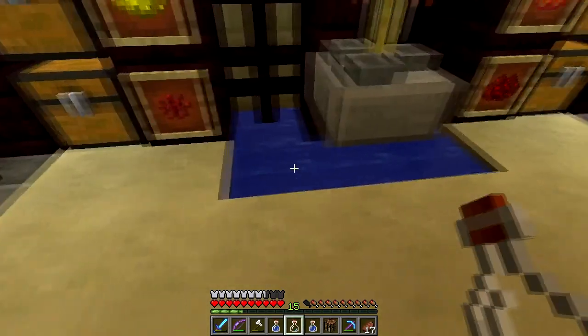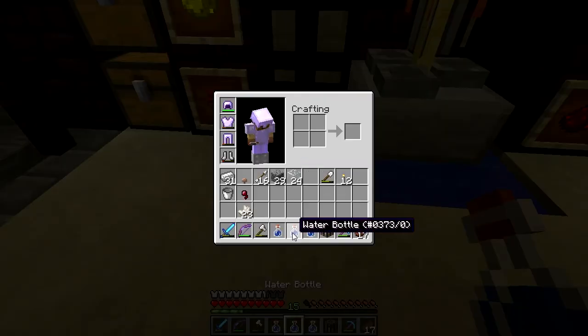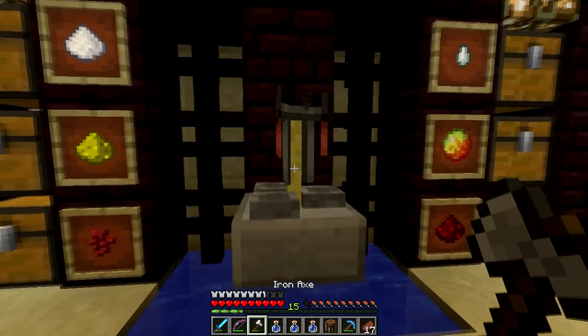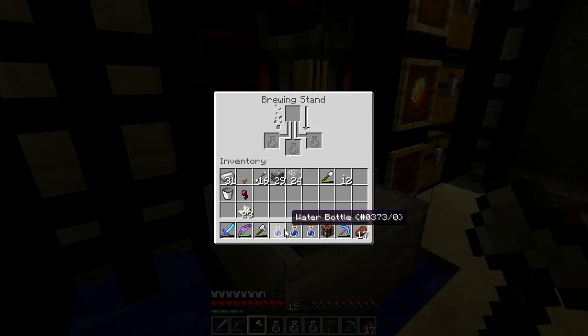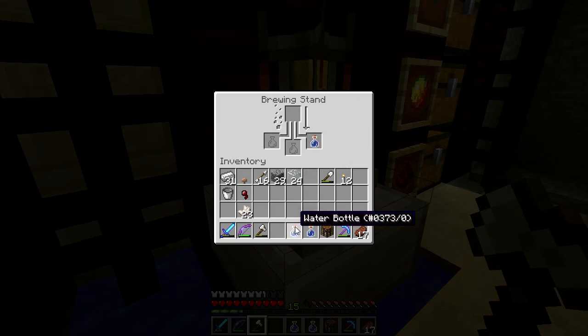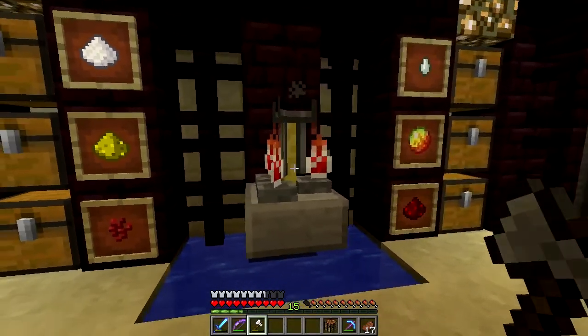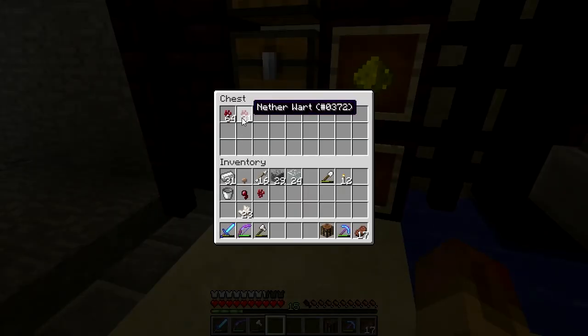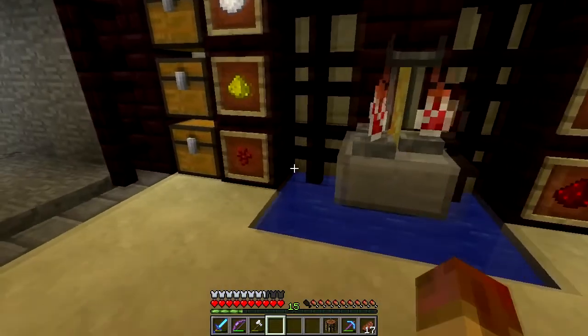So you make your glass bottles, then fill them up to make what's called an awkward potion. You put your water bottles down in the brewing stand. One thing that's nice about the brewing stand is you can just leave stuff in there and it's going to do its thing.